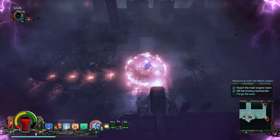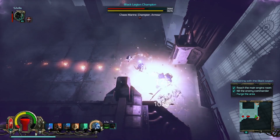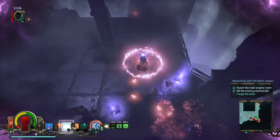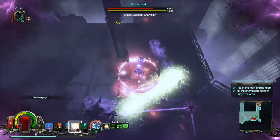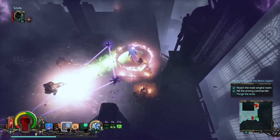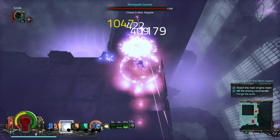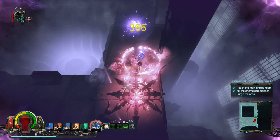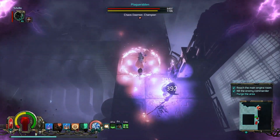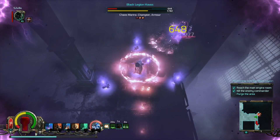I've got Precognition on, which does seem to work pretty well — it almost gives you a hundred percent. It says it gives you plus 100 but I actually think it makes you invincible for a short period of time. Not sure whether that's its intended function, but that's exactly what it does — it makes you invincible and it only stops when the timer runs out.